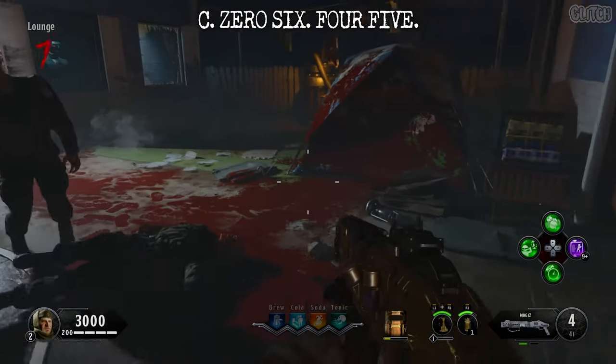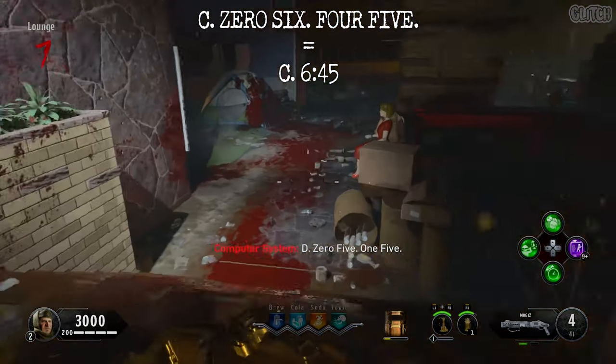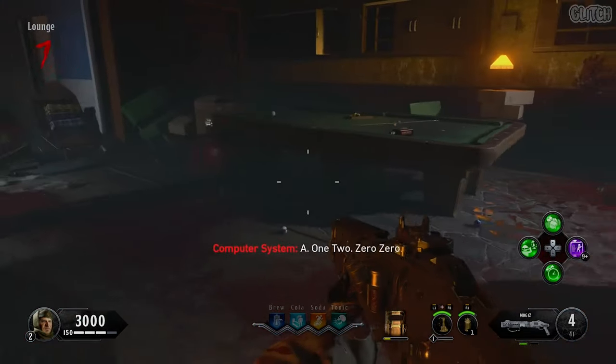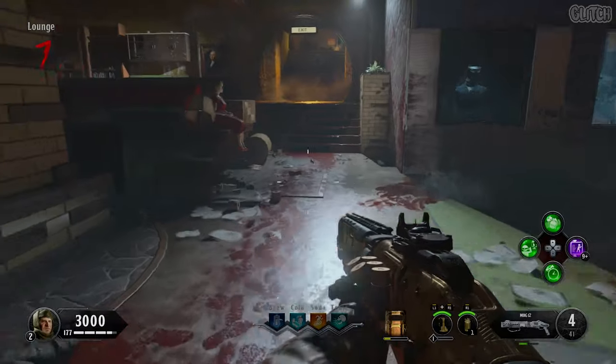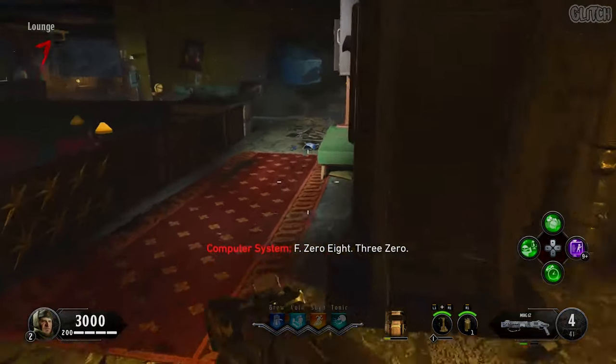For example, the first code in my game was C0645. You'll actually want to turn the numbers part of that into a time, so mine would be 6:45. Another example would be A1200, which would be 12 o'clock. Go ahead and take note of everything the computer system says in the order she says it and then convert them.